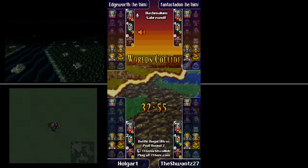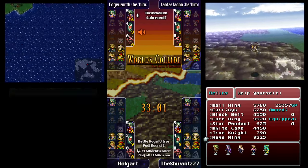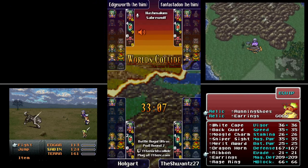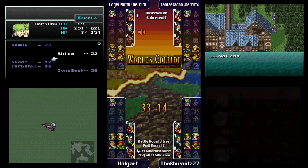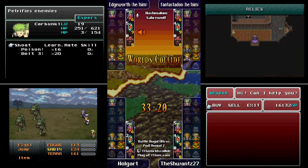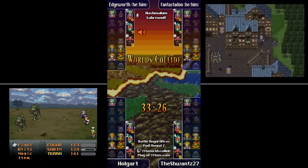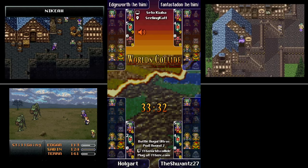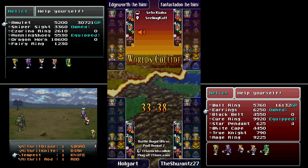We haven't found any particularly interesting bosses yet — the Sky Base was about the hardest thing we've found. We're about half an hour in. This is the battle royale Ultras pod — there are several other pods with the same objectives, but the boss placement and everything is different between pods. This is a celebration of version 1.1 and the new objectives that have been added to the randomizer.